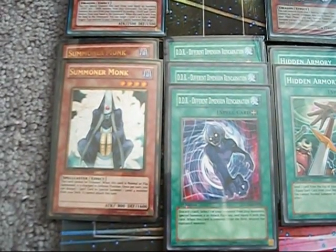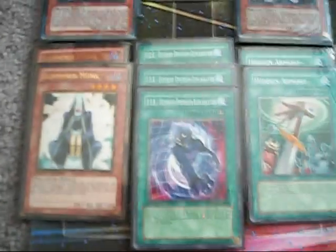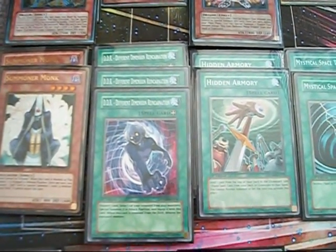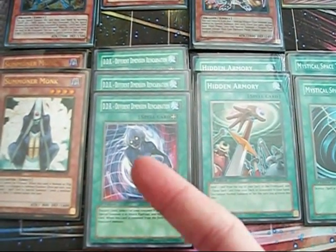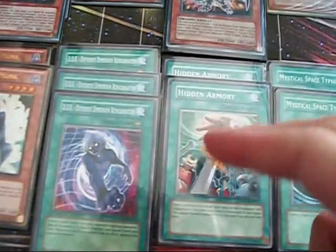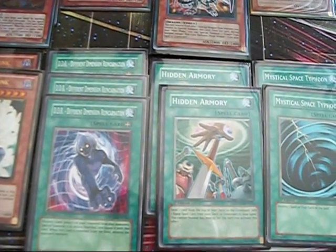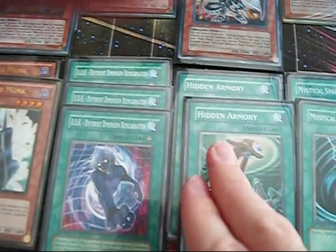I've also got a Wind-Up Zenmaines in here as another beat stick. For the spells — one DDR. I remove lots of stuff and DDR gets it back. Get Eclipse Wyvern to the graveyard, remove from play a Darkness Metal — if you've got a Dark Horus in your hand, use this, pitch Dark Horus, get back Darkness Metal, special summon Dark Horus. Hidden Armory gets DDR from the deck or the graveyard. I never noticed it actually pulls stuff from the graveyard, so I feel silly for making plays I didn't have to. You can't normal summon, but you can still special summon.